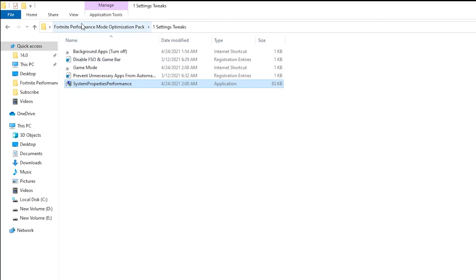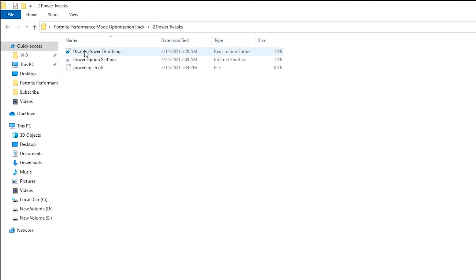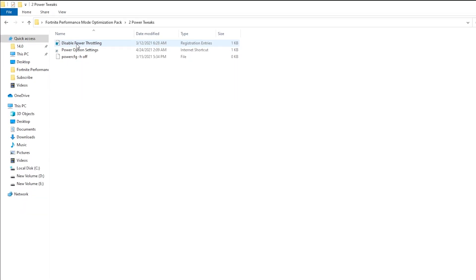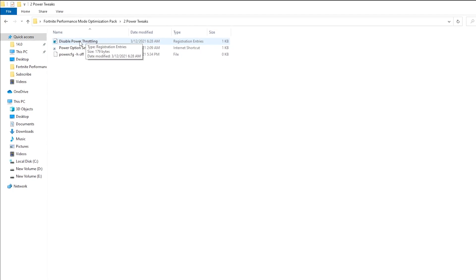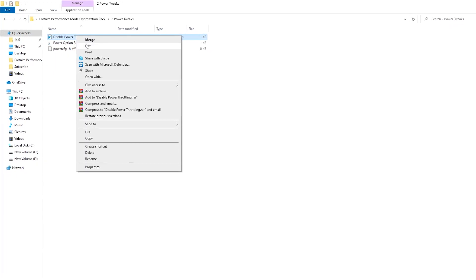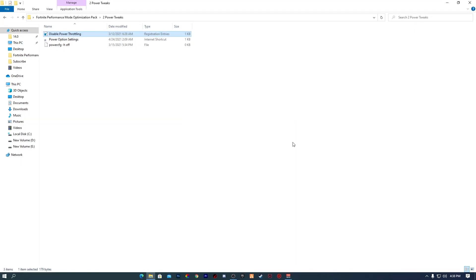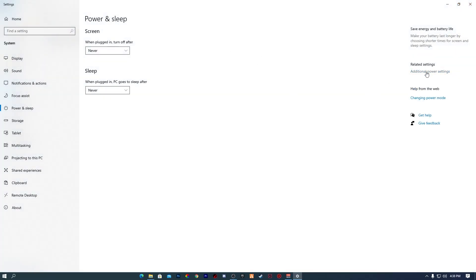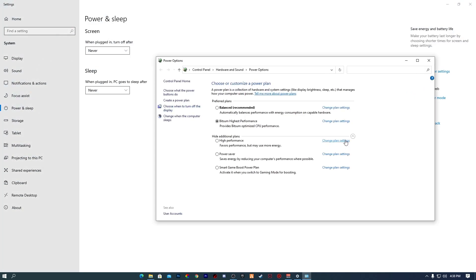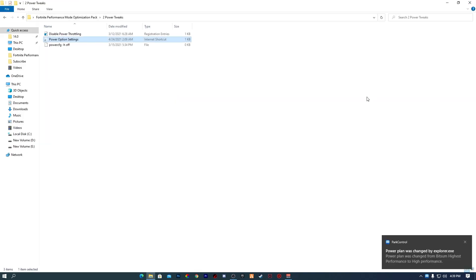Now go back into the optimization pack and open the Power Tweaks folder. The first file is Disable Power Throttling — this addresses low GPU usage, low FPS, and FPS drops in games. Right click and install this registry file. Next, open the Power Option file; it takes you to Power Settings. Click Additional Power Settings, click Show Additional Plans, select High Performance, and close the window. If you have a laptop, make sure to use both files for best performance.